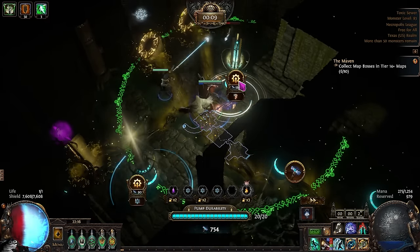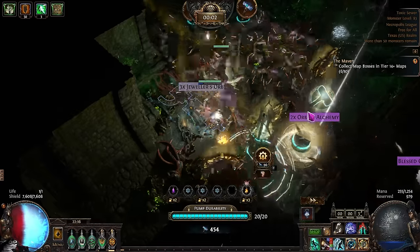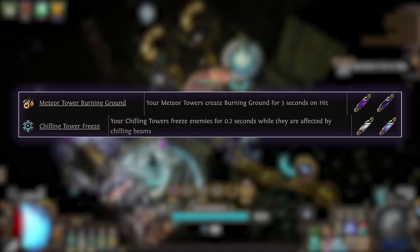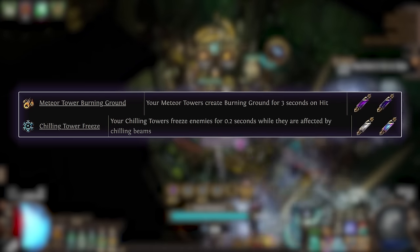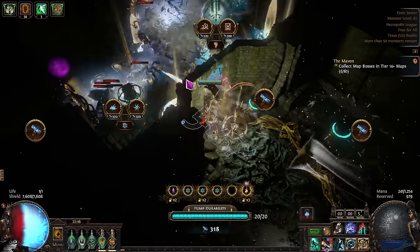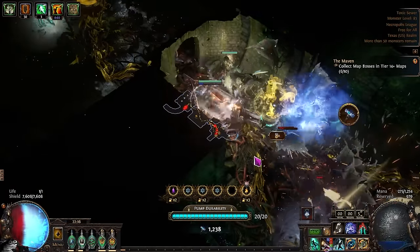Next, let's talk about how to actually do the Blights in your maps, as they are going to be done in a very specific way. The first thing you need to know is that you need to anoint your rings. On one ring, you're going to need to anoint Chilling Towers to freeze enemies for 0.2 seconds while they're affected by Chilling Beams, and on your other ring, you're going to need to anoint Meteor Towers to drop burning ground. The reason for this is that we are going to be using a stun lock combo to make every single monster in the Blight permanently AFK. This means that no matter how strong or weak your build is, you're going to always be able to do Blights as all the monsters are just not going to be able to do anything, meaning you can take your time killing them.